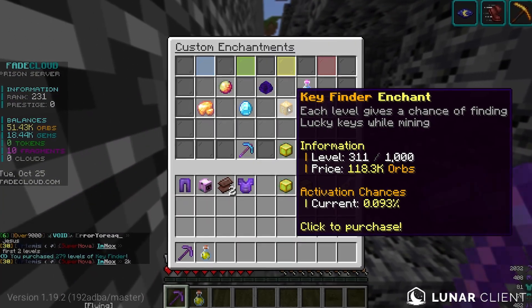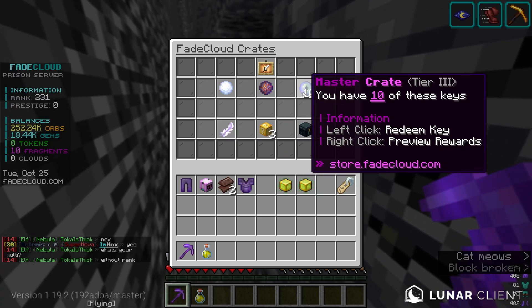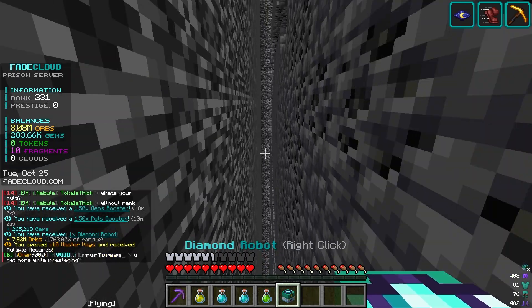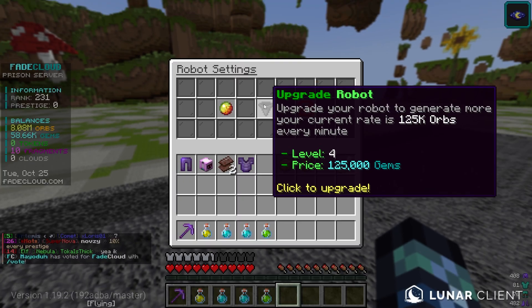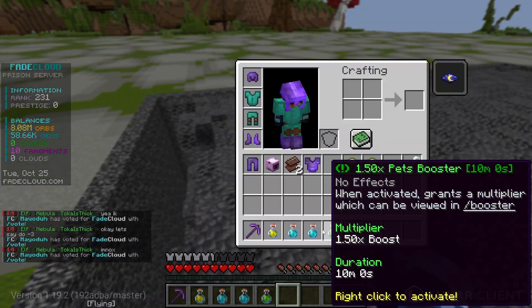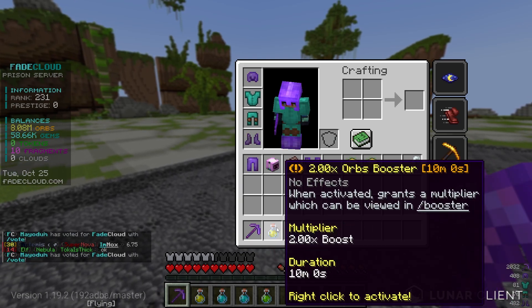This is going really well. I'm also going to upgrade the key finder enchantment now since it's not that expensive, and we have these armor pieces and the pet activated. I got 10 master keys — open all those. We got a diamond robot! Let's equip that too. Slash robots — upgrading this as much as we can. This one gives 125k orbs per minute, which is still really good.